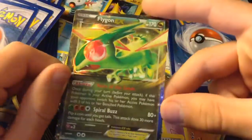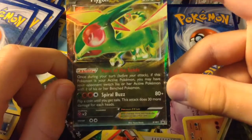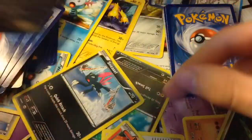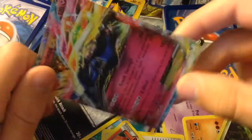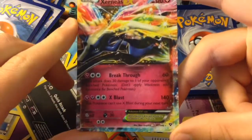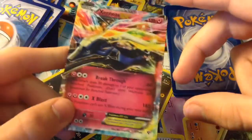Here is Flygon EX — it knows Spiral Buzz for 80 plus damage, and Voice of the Sands. Xerneas EX is my only fairy type EX slash Level X, and it knows X-Blast and Breakthrough.